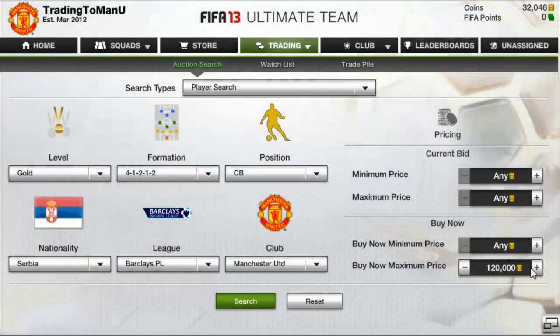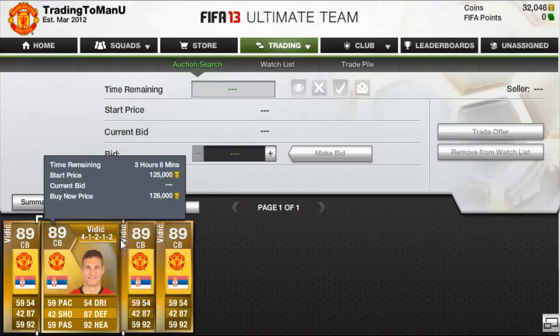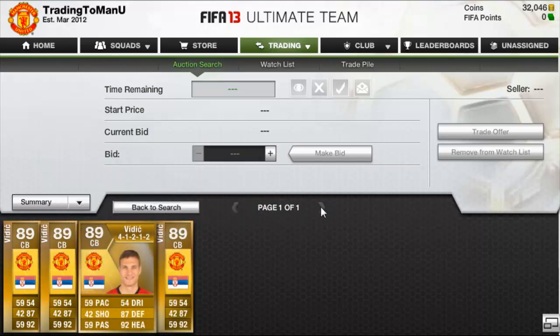It's actually a bit more than 120k — wow, more than 125k. 126k is the cheapest on the market right now. So we're just under 100k away from that, and hopefully we can do that in three or four episodes, then we'll have Vidic and we can move on to the next part of this series.